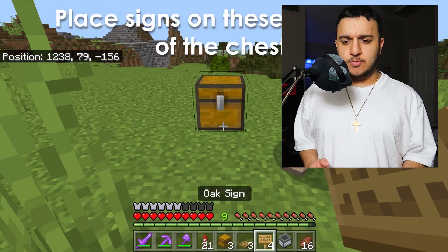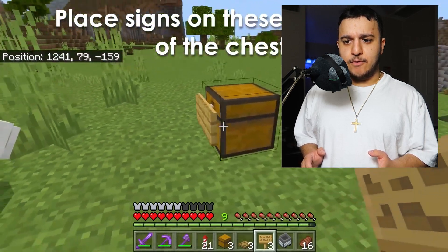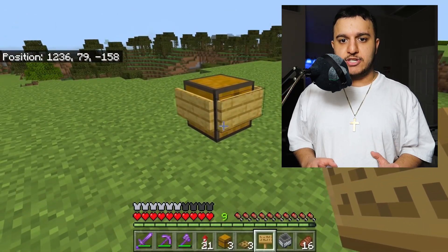Place signs on these locations of the chest. You want to place a sign on the front, on the right side from the front, and then on the left side from the front. You want to leave the back of the chest very open — no signs on the back of the chest.